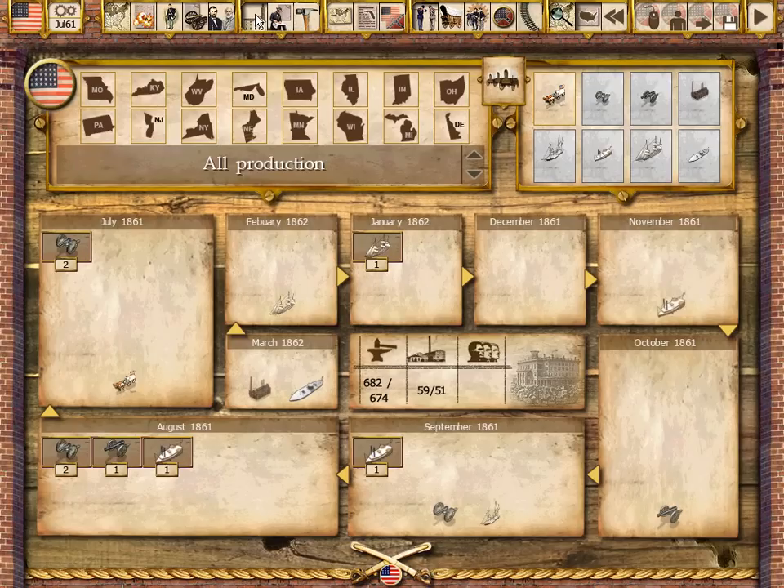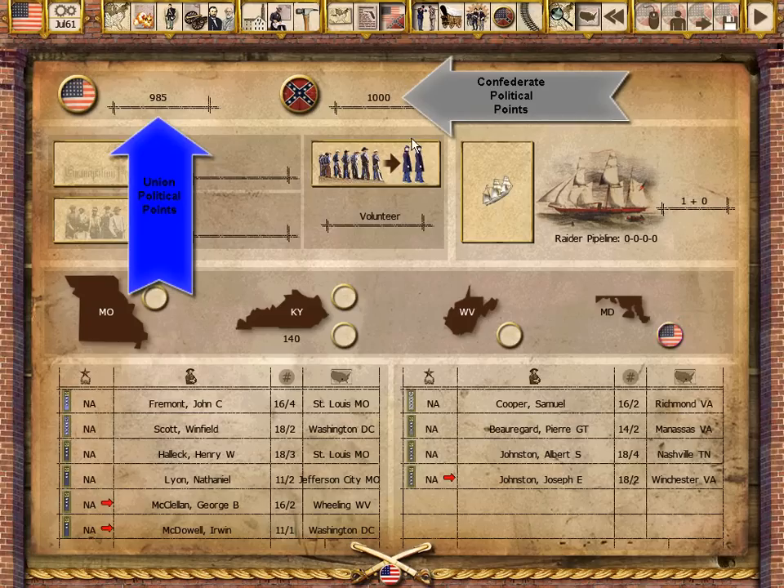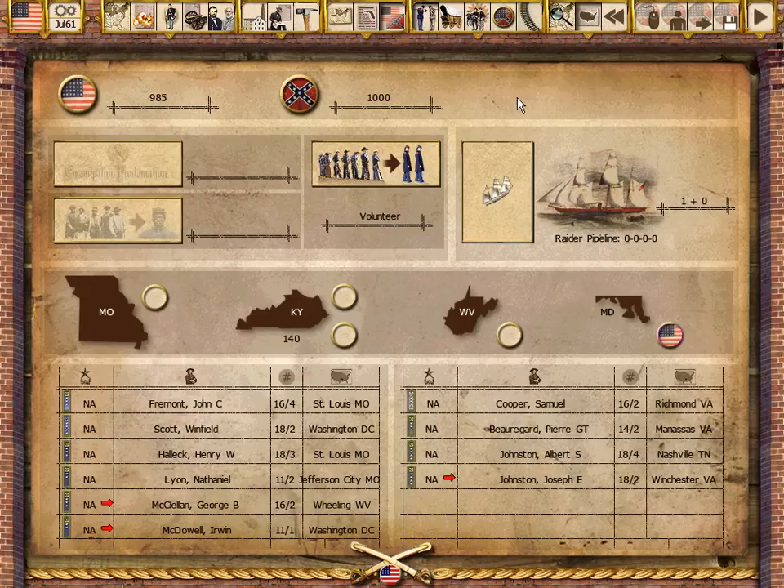As in most Gary Grigsby games, issues of supply and production often dictate the course of play. War Between the States features a political system that tracks the popularity of each side's war effort, impacts recruiting, and ultimately determines victory. Players must always keep the political impact of their actions in mind.